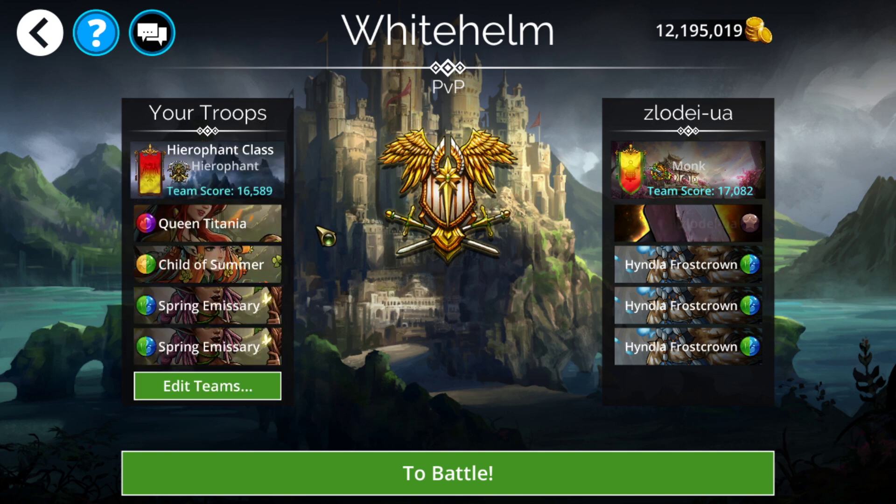For the Hierophant class event on Thursday, the easiest way to do it is just run a Queen Detania quick kill team — basically the same premise as before, just a slightly thinner team. I didn't bother using a hero here though you could. Just feed a bunch of mana accumulation into Queen Detania, do a simple Child of Summer cast, then Queen Detania, and they should pretty much all be dead. Double cast it and you're done.